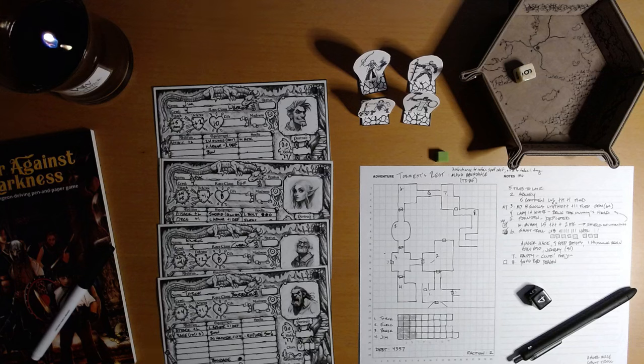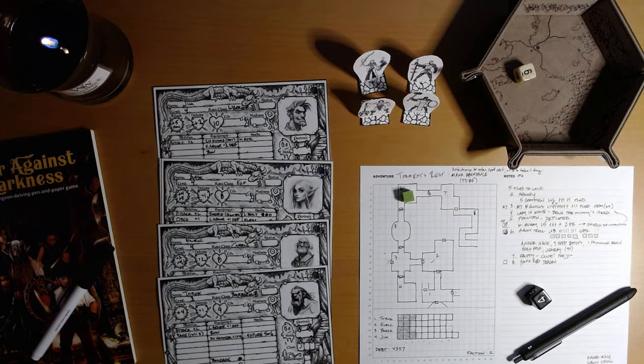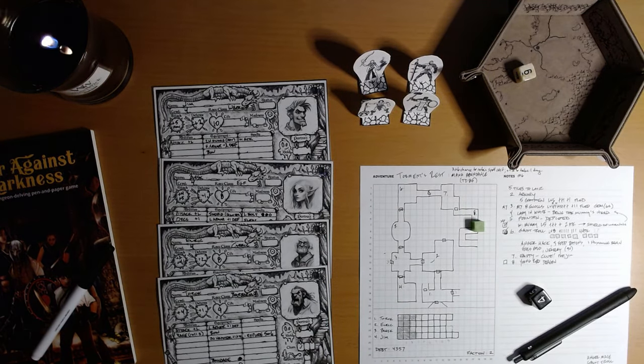Hello, I'm Liam, and we are playing Four Against Darkness. We are in Torment's Rest. We defeated the Gaunt Troll here in room 6 and obtained the Anger Mace our patron seeks. Now we are exploring a bit to try to gain some more experience and treasure to help pay off our debt, which currently stands at 4,357 gold pieces. We owe that to the Divigno Marcias. And we have encountered a young red dragon here in Corridor 8. So here we go.